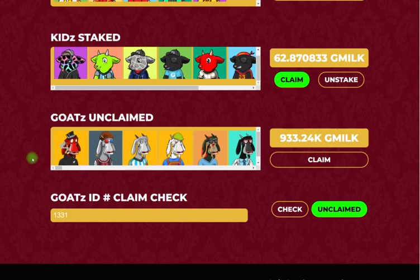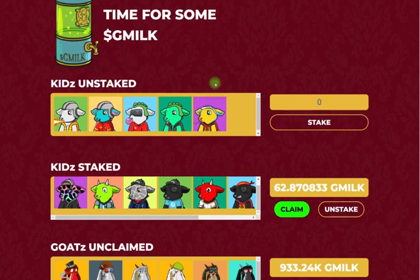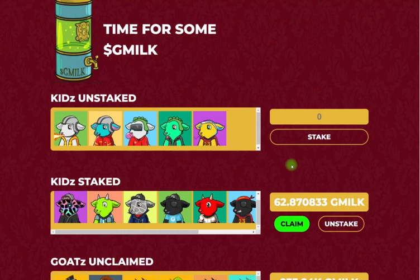Those two GOATS that we just claimed G-Milk from are no longer here. You have a new revised amount of total G-Milk you can claim from your GOATS. You now know how to use the claim check to see whether a goat has already claimed its G-Milk, and be sure about what you're buying on OpenSea. We also covered kids staking, unstaking, and claiming. We're gonna be delivering a lot of different content, walkthroughs, tips and tricks over the next couple of days. Alright, that's it for us — thank you so much and look forward to tomorrow's launch.